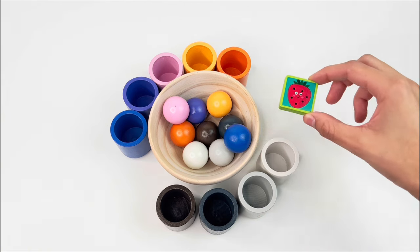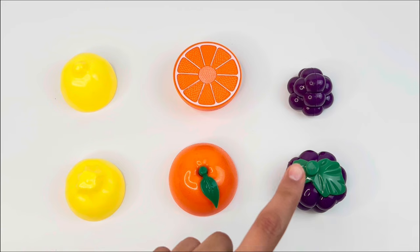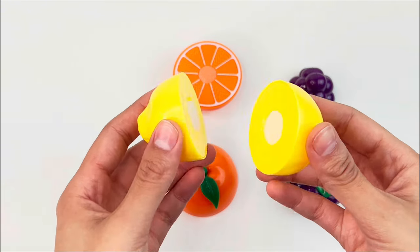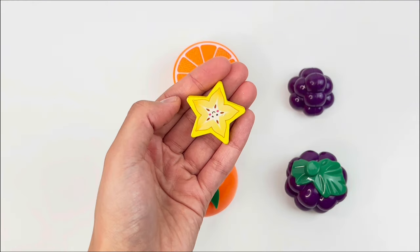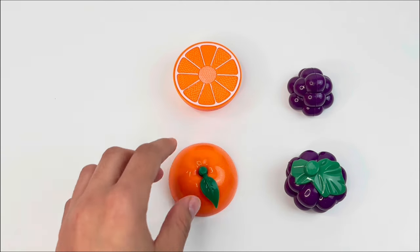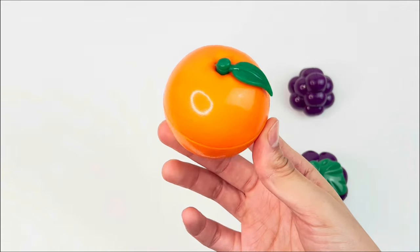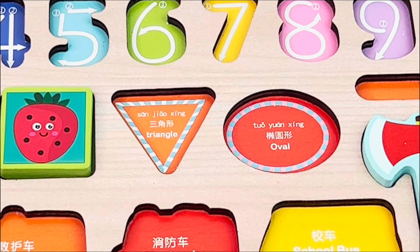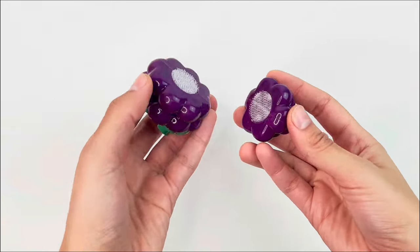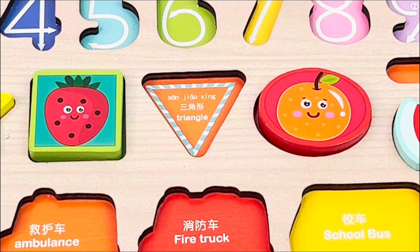And we got a square shape with a strawberry. And here are some juicy fruits that we have to match. Let's start from this one — it's a lemon, of course, and we got the shape of a star! Now let's match this orange fruit. It's an orange, yes, and we found another shape — an oval. And last we have this purple fruit. Let's see what it is. There are some grapes and we got our last shape — a triangle!